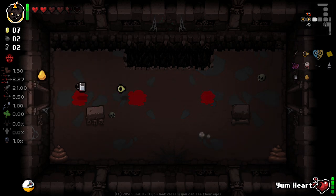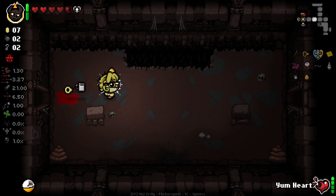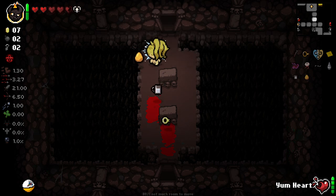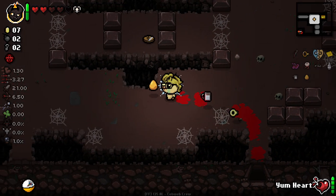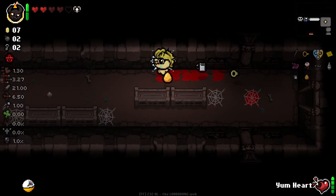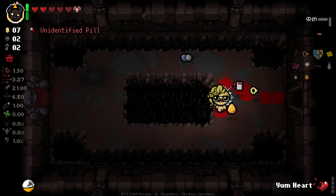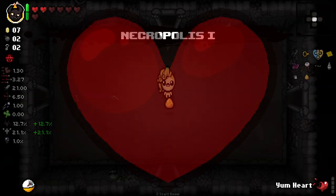For right now we grab our Eternal Heart. On Tainted Maggie, getting more health is just very, very useful. And we get the hell out of here. I am getting increasingly worried that we're not going to find a Sack Room. I'm pretty sure you're guaranteed to get one a run - right? Please, game, tell me I'm correct. We'll use Yum Heart again there. I really love the way Eternal Hearts look in the UI and on the floor now that we've changed the mod. Having just our own unique full heart is good - I like it.